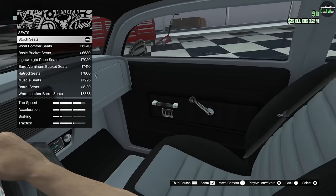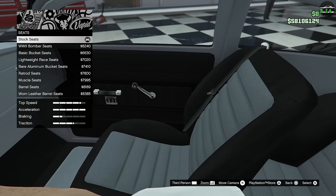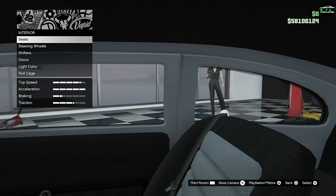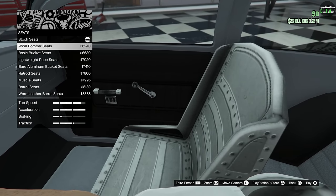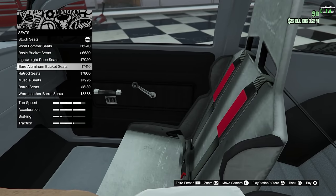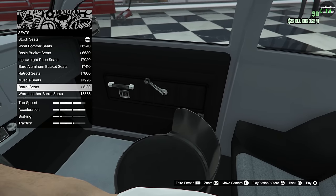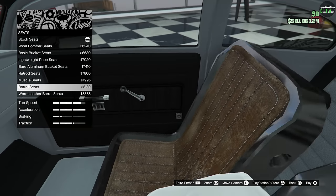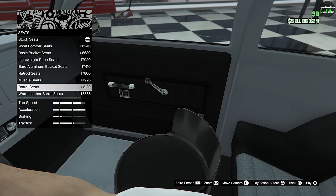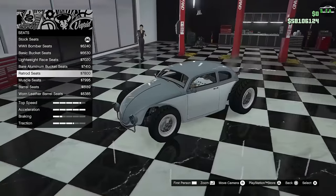For the interior, the camera actually moves on its own to show the seats — first time I've ever seen Rockstar do that in Benny's upgrades. You have basic buckets, lightweight, bare aluminum, rat rod seats — I like that a lot — muscle seats, barrels, and worn barrel seats which honestly almost look like a toilet seat. Going with the rat rod seats, that's sick.